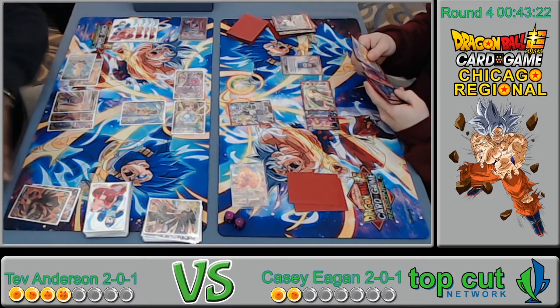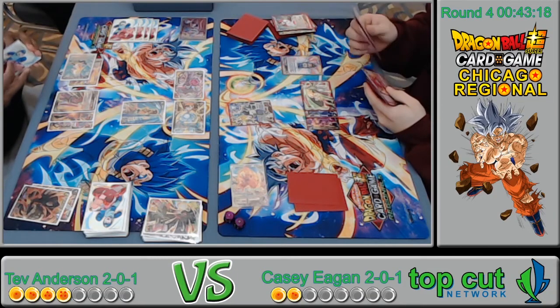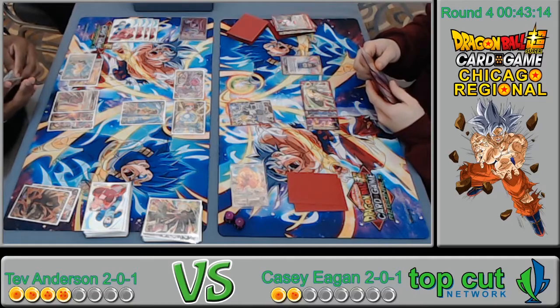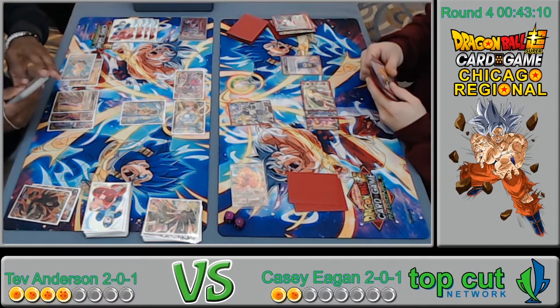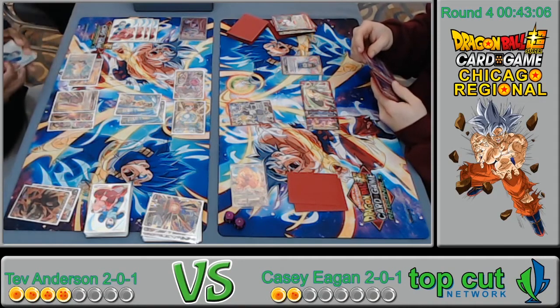That card is not as good because he's already awakened. That Vegeta Casey played was really huge — it managed to kill his Beerus so he couldn't awaken and play that five-drop. I'm quite impressed — that was insane.